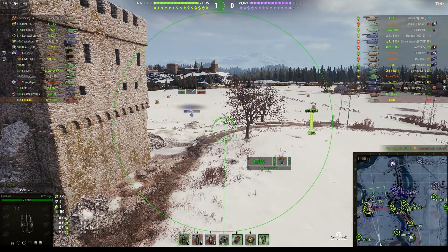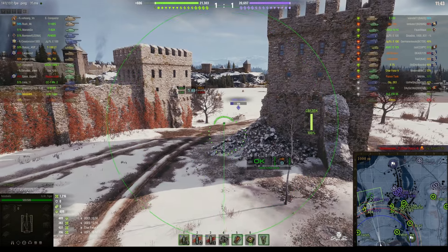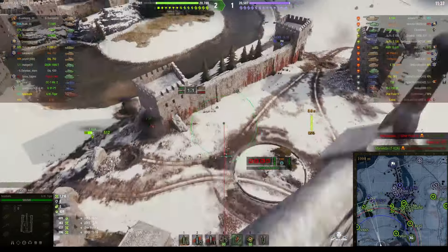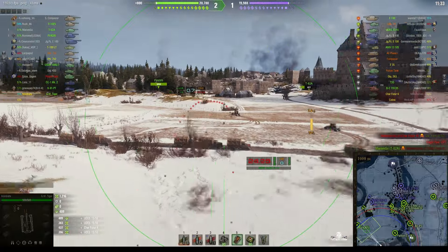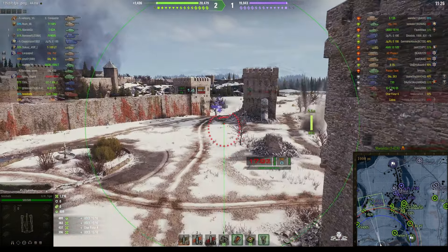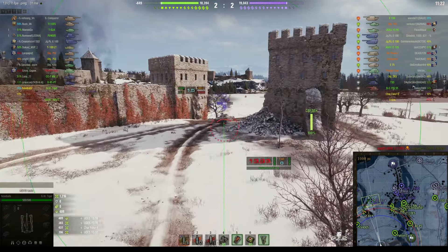The Yudas pulls back and that upsets his rhythm, but he's coming to the castle. Unfortunately it was a bit of a snap shot — I think he was worried he might not get sight of the Yudas again so he fired, and it landed either short or over the top of the Yudas.